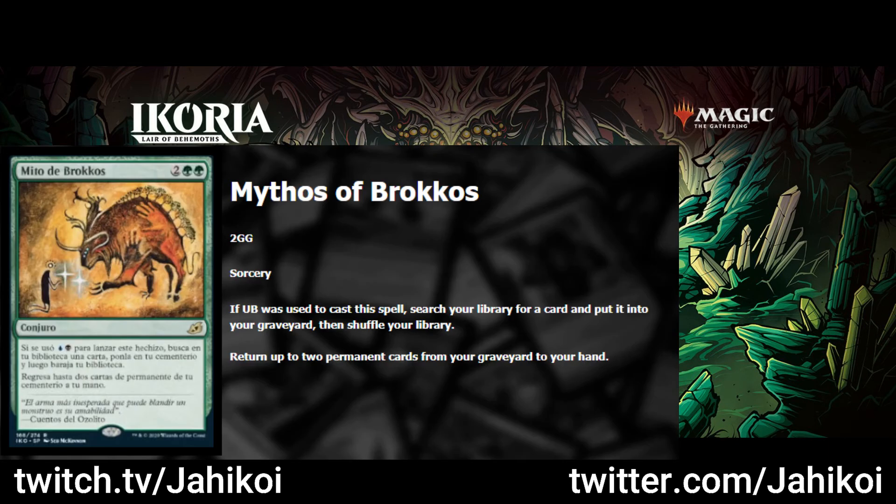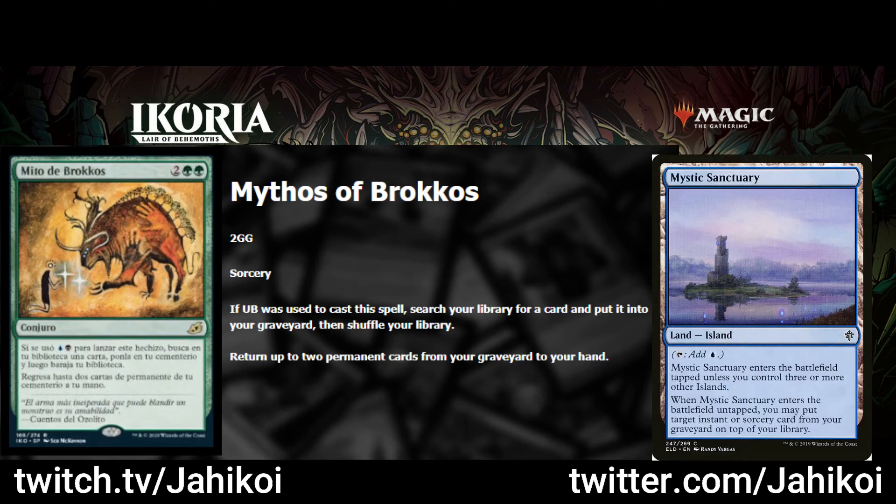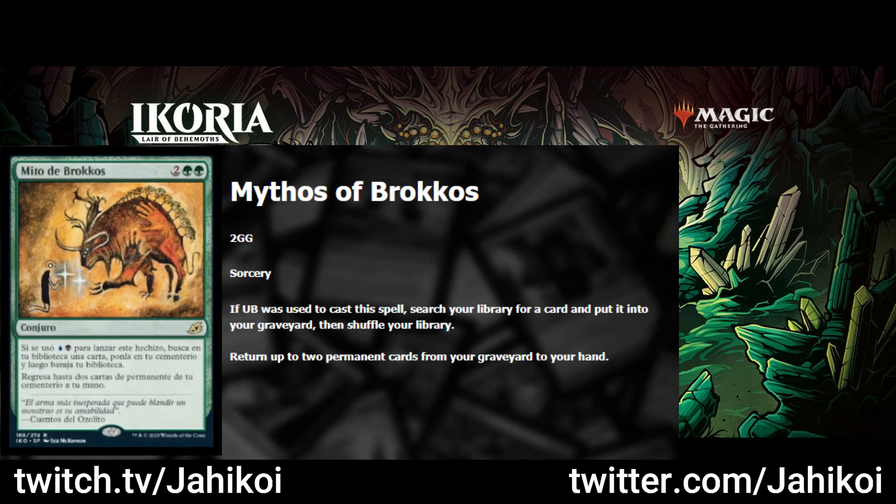Mythos of Brokkos is the last one I'll be talking about today. The red one is pretty unexciting and the blue one hasn't been spoiled yet, but this one excites me. It may not end up being any good in Constructed, but there's just so much value. Four mana returning two permanents from your graveyard to your hand is nice, but if you combine it with Mystic Sanctuary, you can pay four mana, search for Mystic Sanctuary, return it and another permanent, then replay the Sanctuary, putting the Mythos on top of your deck and repeating that every turn. Doing this loop requires three islands, which is tricky when you also need green and black mana, but you have Watery Grave and Breeding Pool, and this strategy normally happens late in the game anyway.